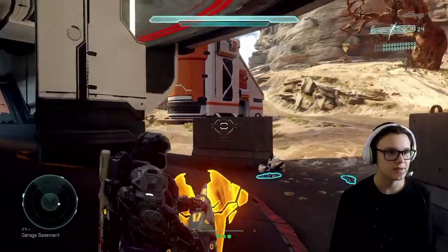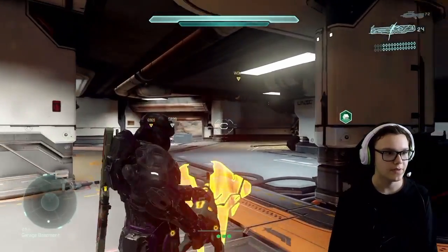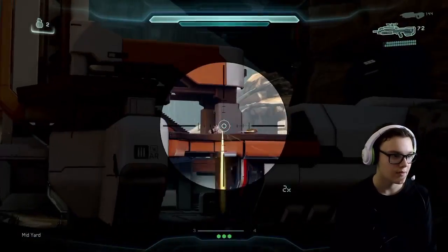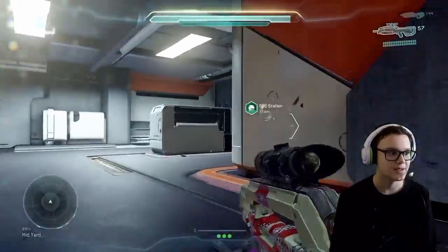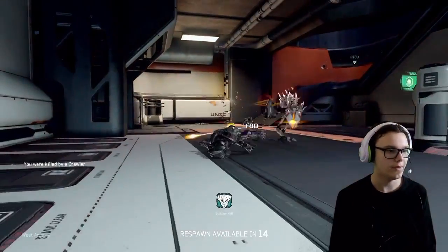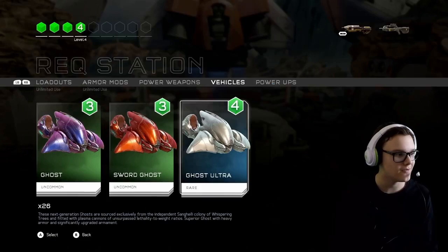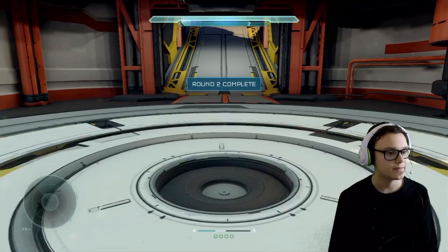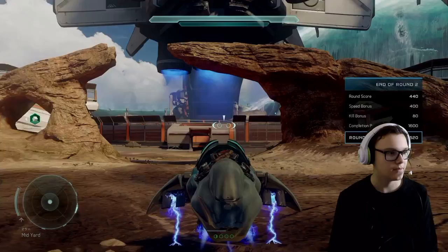Why can I hear a ghost speed boosting? Where are they? I really want to make use of this, but I feel like I'm not going to be able to. We're just going to leave it because we're not getting any kills. Now I'm sprinting, that's not recharging the shield. Only a couple of targets left — we need to give ourselves a bit of an advantage here. Let's grab ourselves a ghost. Target eliminated. Alright, that was round two complete.